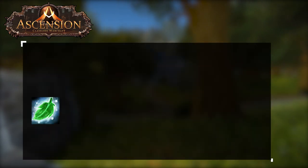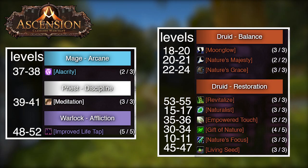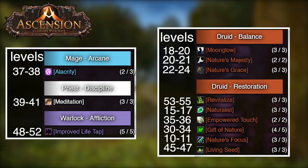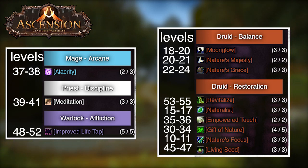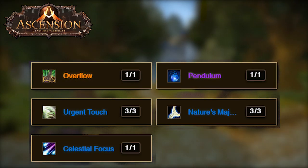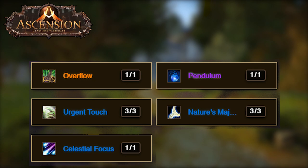The next spec we're going to go over is Overflow. This build just needs Healing Touch at level one, so if you grab Healing Touch you can do this build. For talents: two out of three in Nature's Focus, three out of three in Naturalist, three out of three on Moonglow, two out of two on Nature's Majesty, three out of three on Nature's Grace, five out of five on Gift of Nature, two out of two on Empowered Touch, two out of three on Alacrity, three out of three on Meditation, three out of three on Living Seed, five out of five on Improved Life Tap, and three out of three on Revitalize. When it comes to REs, your primary one is Overflow. Then three out of three on Urgent Touch, three out of three on Nature's Majesty, one on Pendulum, and one on Celestial Focus.